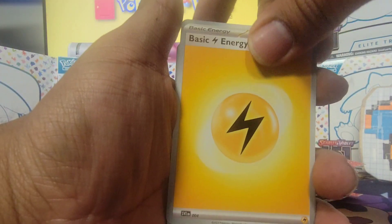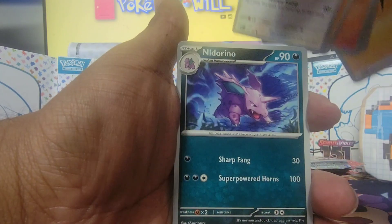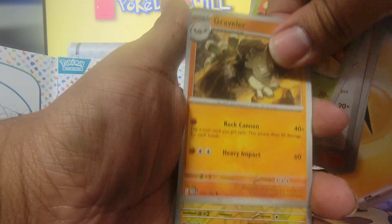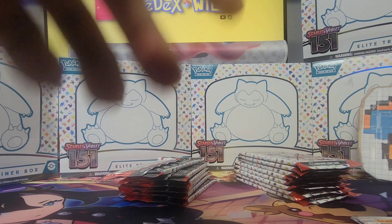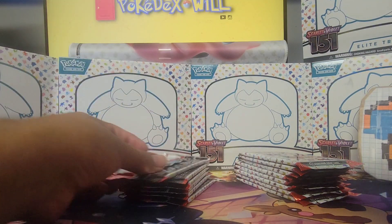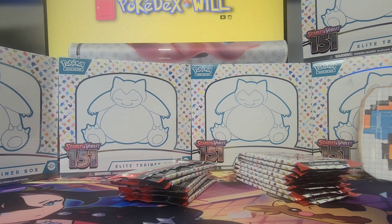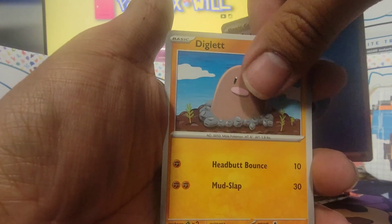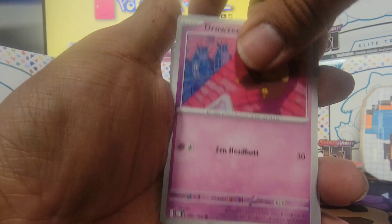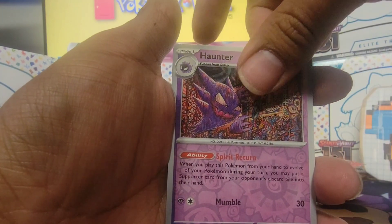All right: Dratini, Growlithe, Geodude, Jigglypuff, Nidorino, Exeggutor, Graveler, Magnemite, Growlithe, and Omastar. Diglett, Drowzee, Bulbasaur, Jolteon — Protective Goggles, Arcanine, Tentacruel, followed by Haunter.